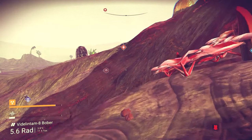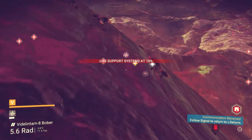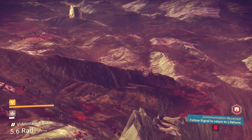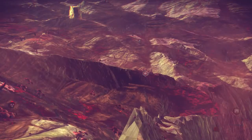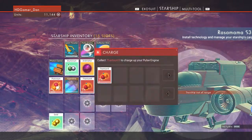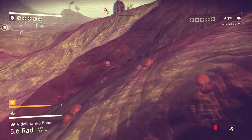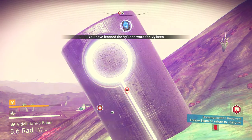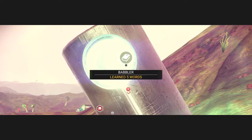I want to collect some more. Oh, there's one of those knowledge stones. Life support system is at 10% — let's put that back up. I want to look at the starship. We'll just refuel the launch thruster for the time being. Let's go over to this knowledge stone and see what it gives us. Oh we did — we've learned the Vy'keen word for Viking. I'm sure we already learned that word, but we've learned five words now anyway.